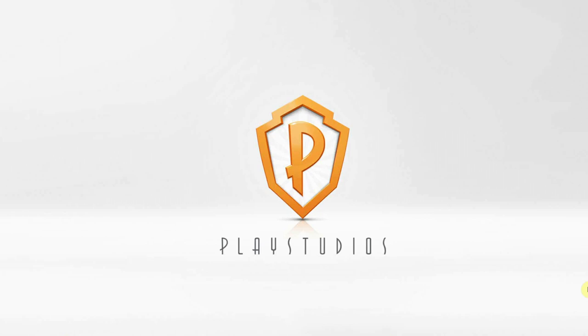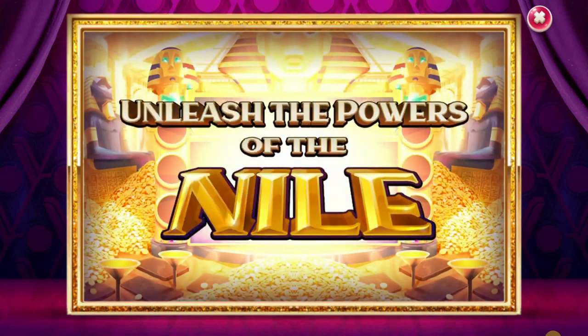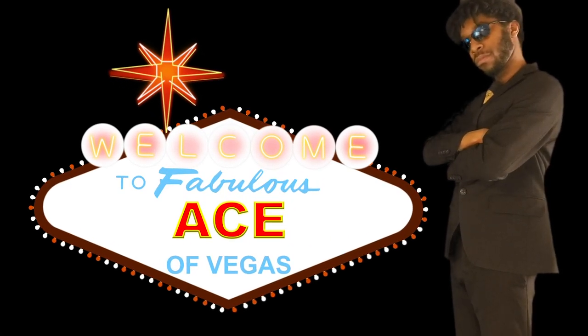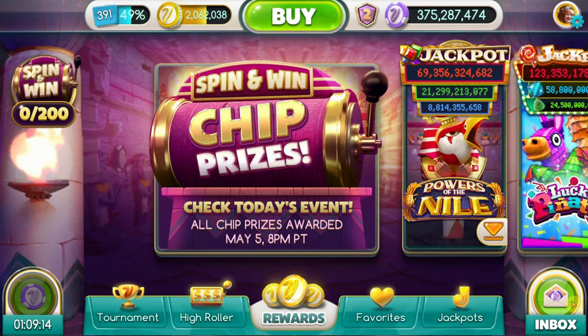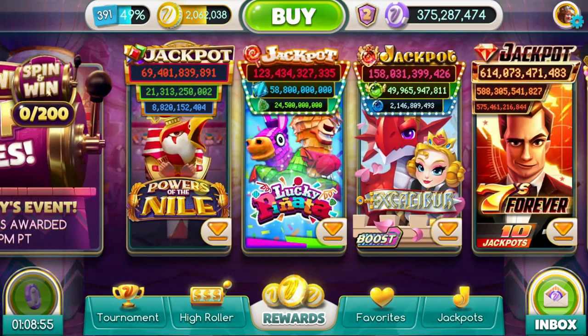This video is sponsored in part by Play Studios. Looks like the Nile isn't just a river in Egypt anymore. Hey, spinners and sharks, Ace of Vegas here. For today's video, we're going to try out the new Powers of the Nile game. Mad shout out to my friends at Play Studios — they got me a copy before the official release, so let's crack into this and see how we do. This is Powers of the Nile.